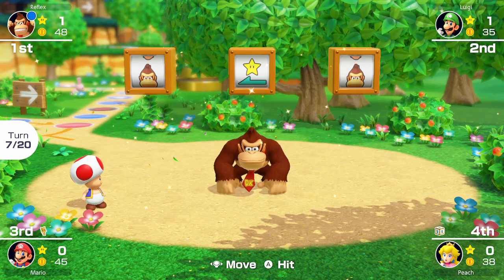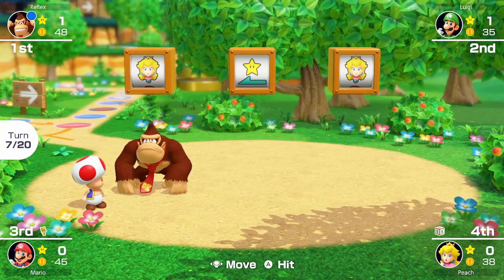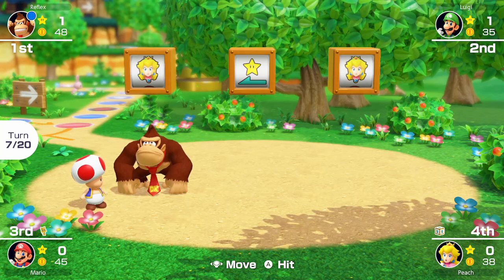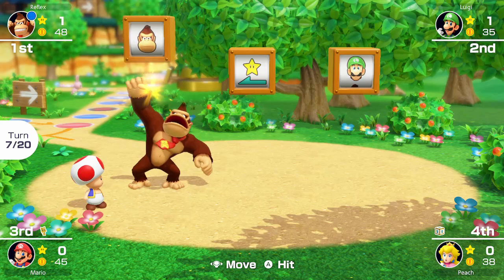When hitting the second die, you should press A when it's two rotations before what you want, with that choice showing on the bottom third about to roll off screen. For example, if the character order is Donkey Kong, Luigi, Mario, and Peach, and you want to select Donkey Kong, jump when only the top of Mario's hat is visible. This input is a little tight, but still consistent with a bit of practice.